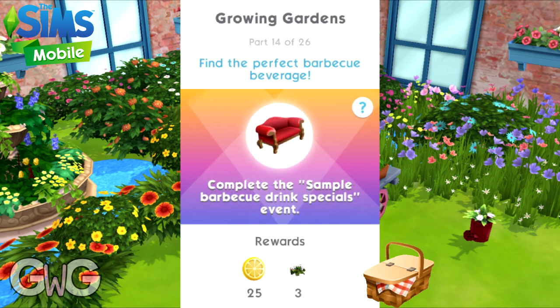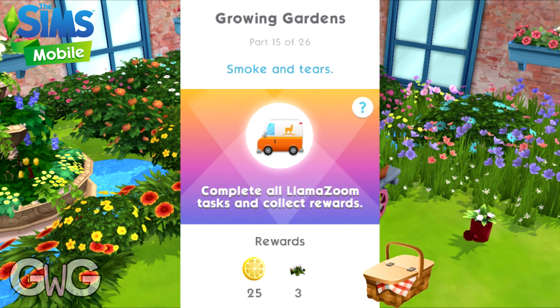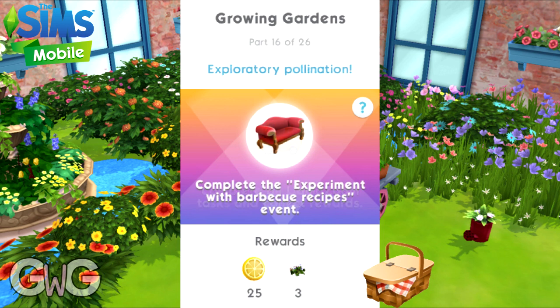Part fourteen: complete the sample barbecue drinks specials event — click on the sofa to get this option. Reward: 25 lemon slices and free summer wildflowers. Part fifteen: complete the experiment with barbecue recipes event. Reward: 25 lemon slices and free summer wildflowers.